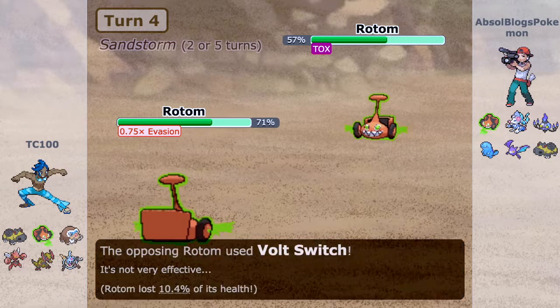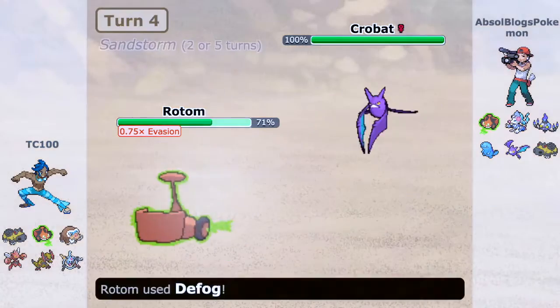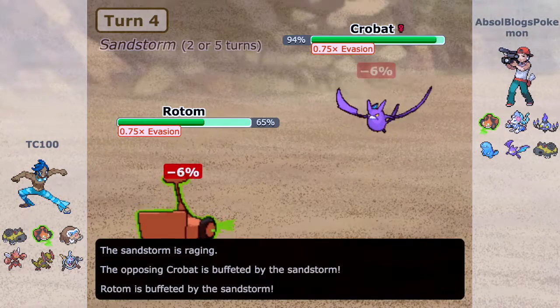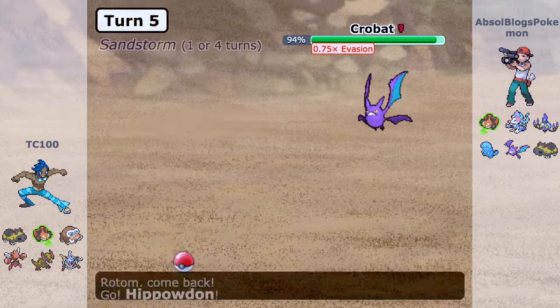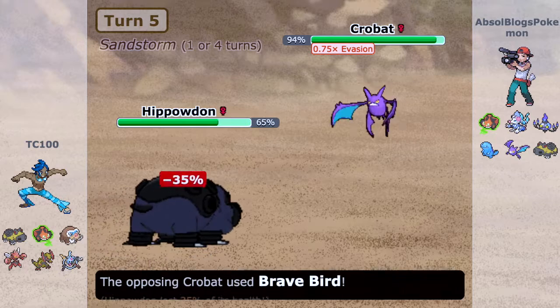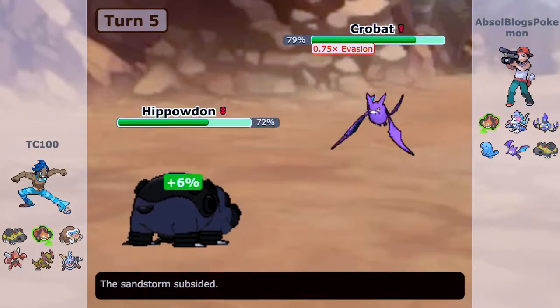I expected him to either go for Volt Switch, which works out great. So I go for my own Defog — I could have gone for my own Volt Switch, but I really wanted to get rid of the stealth rocks. Then I realized they're already gone, so that was a waste of a turn.